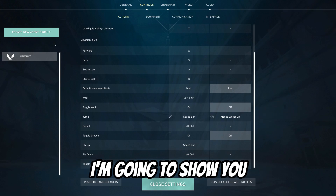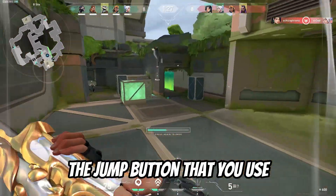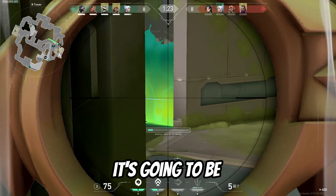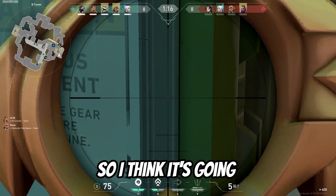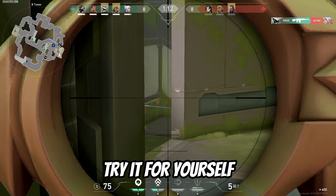The next setting is in Controls — you need to change the jump button that you use. If you change it to mouse wheel up it's going to be way easier to bunny hop, jump peek, and everything else connected with jumping. So I think it's going to be more efficient and easier, but you need to try it for yourself.